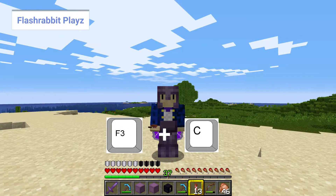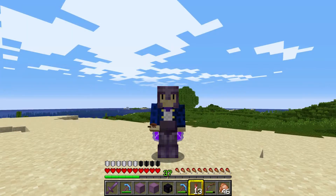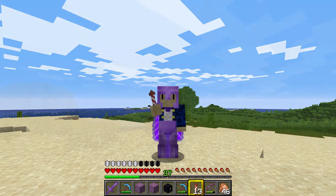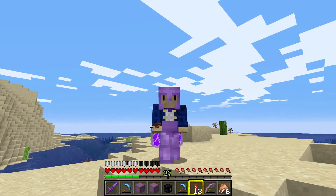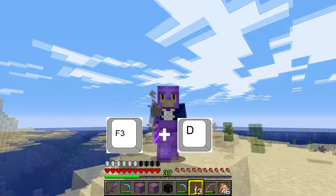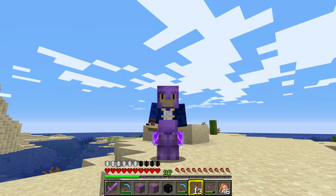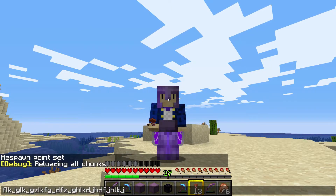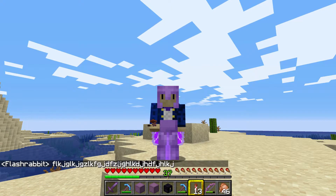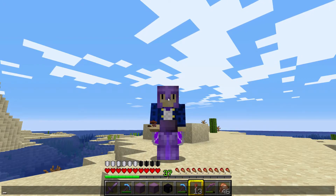If you press F3 with C, it copies your location and rotation in the form of a TP command, so if you want to TP somebody to your location, that's a really easy way to do it. If you press F3 plus D, that will clear all of the text in your chat box. For example, if I type a load of rubbish and send it, then press F3 and D — it clears it. When we bring up the chat again, everything's gone.